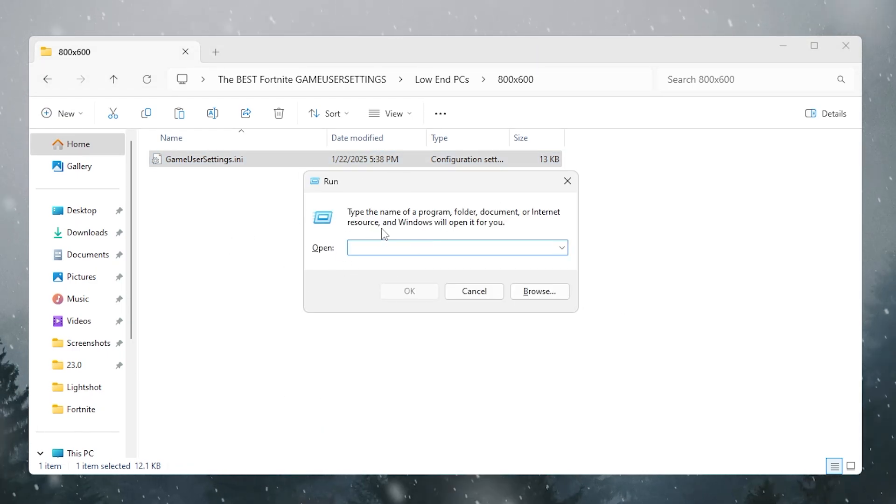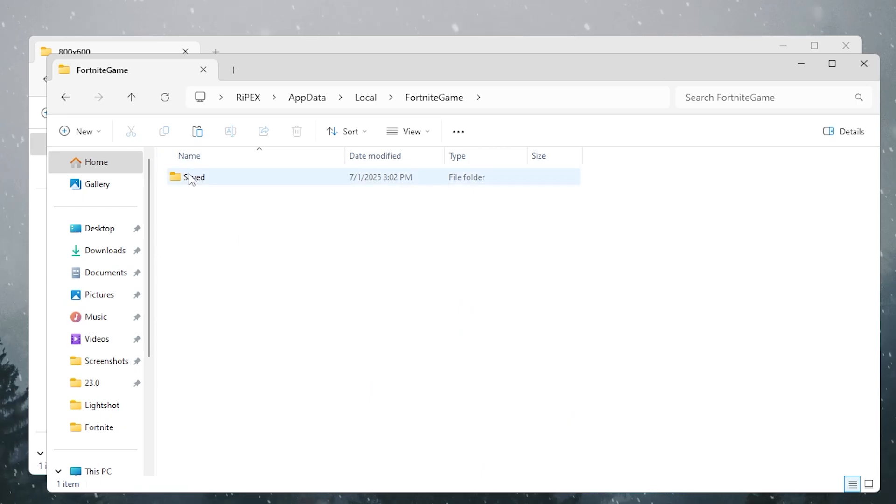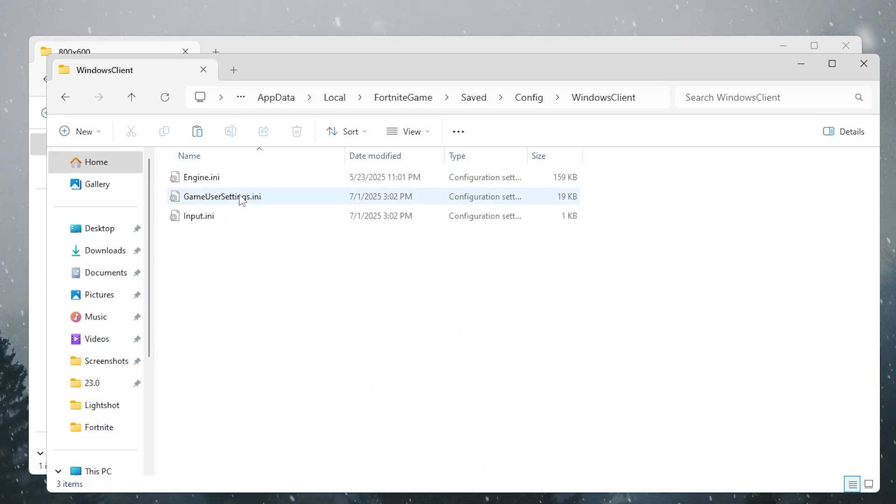Once copied, press Windows + R to open the Run dialog. Type %localappdata% and hit Enter. Find the Fortnite Game folder, then navigate to Saved > Config > WindowsClient.